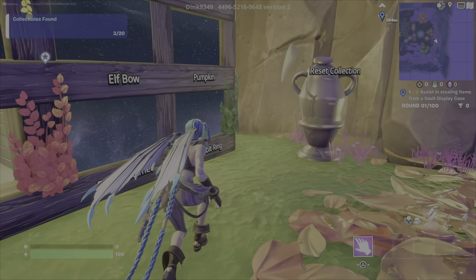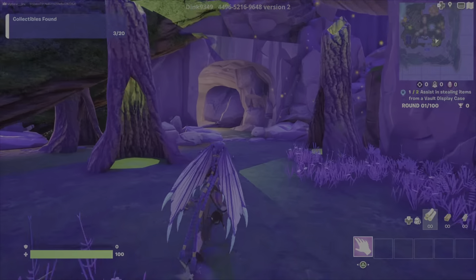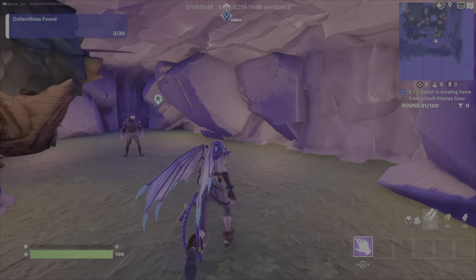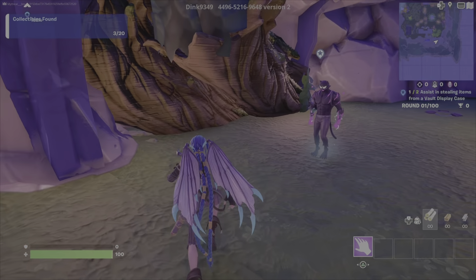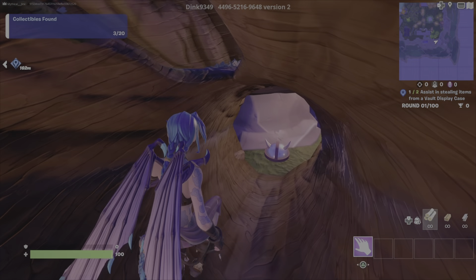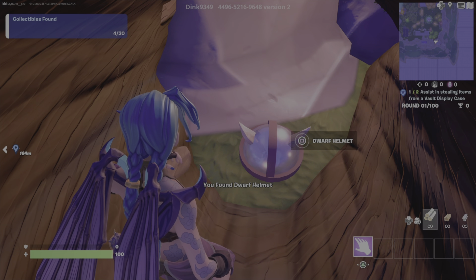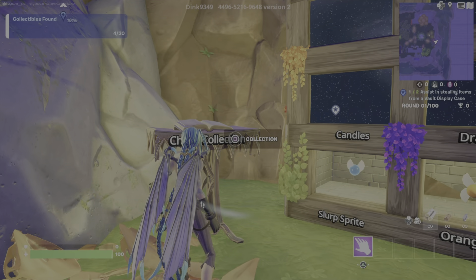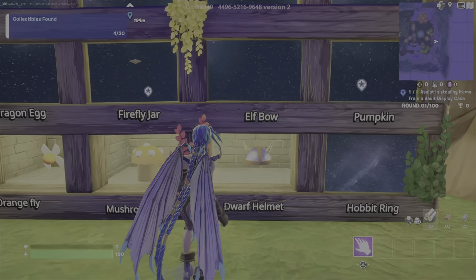Dwarf Helmet. This is back where you spawn, in this little cave right here. So I'll just go to the cave, go to the tree branch right there, hop into the branch. There you go. There's your Dwarf Helmet. All right, we got the Dwarf Helmet.